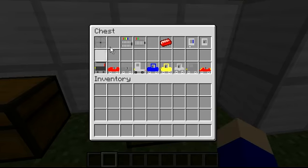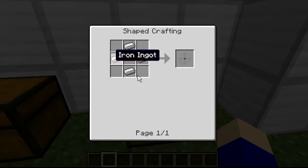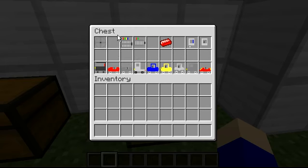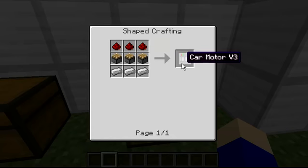There's other stuff needed to make the cars. First there's a wheel — to make a wheel you'll need four iron in this shape, and it'll make you one wheel. There are two different car motors, and one's stronger than the other. The weaker one is the Car Motor V3 — to make that, it's redstone on top, pistons in the middle, and iron on the bottom, and that'll make you one Car Motor V3.